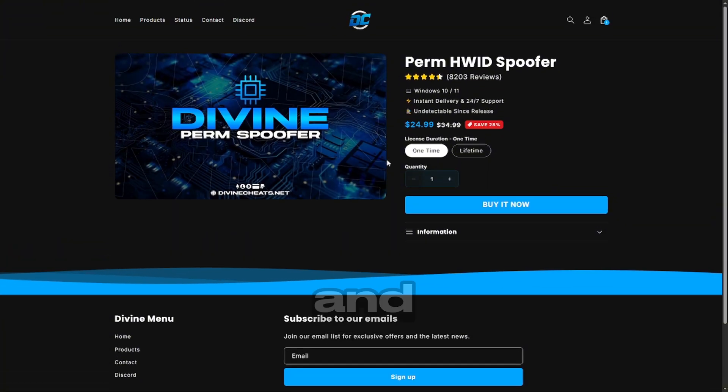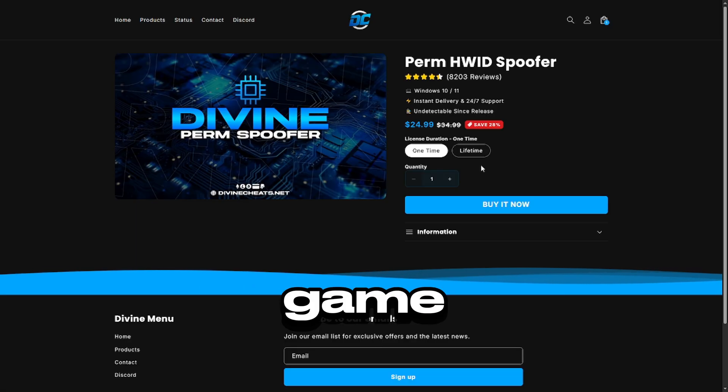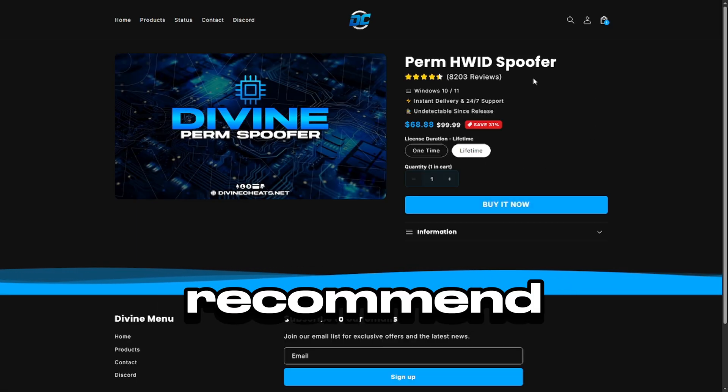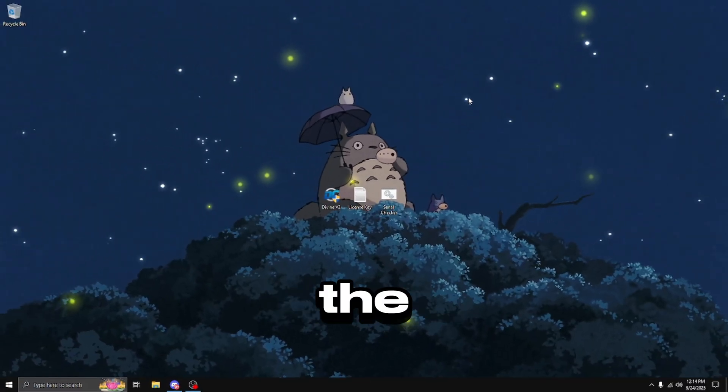After selecting it, you're going to go ahead and see the one-time and the lifetime options. If you're looking to get a fresh start and play legitimately in the game, go for the one-time, and if you're going to continue cheating and getting banned, I would recommend the lifetime option. Once you're ready to buy, select buy now and then pay.